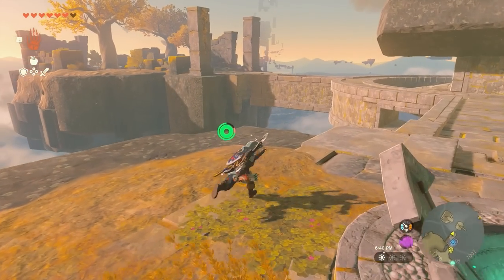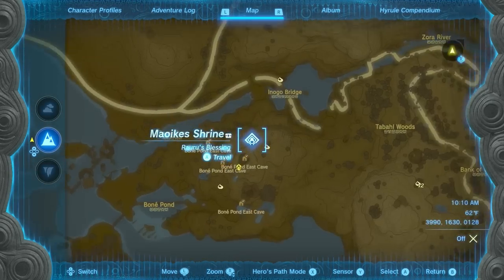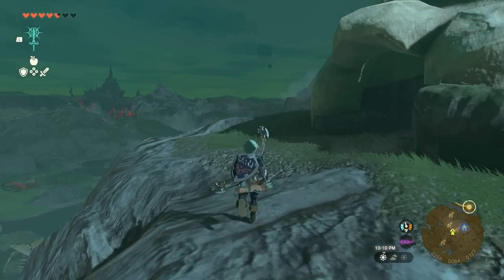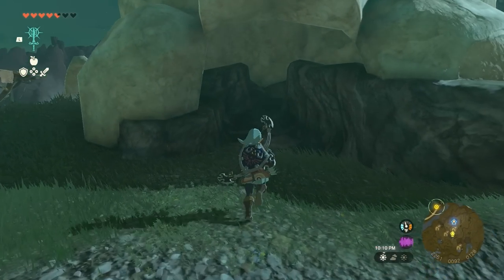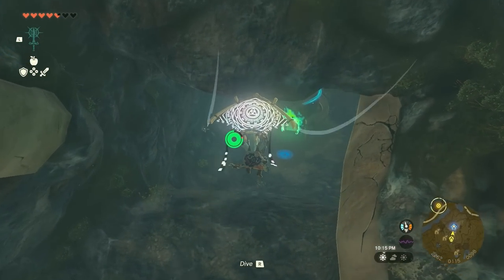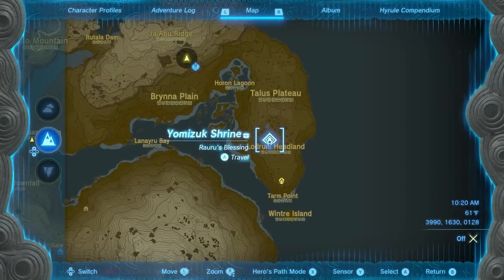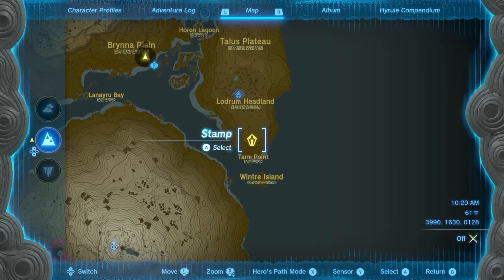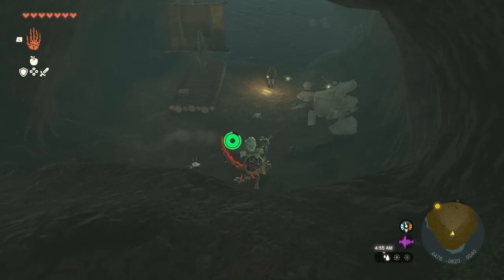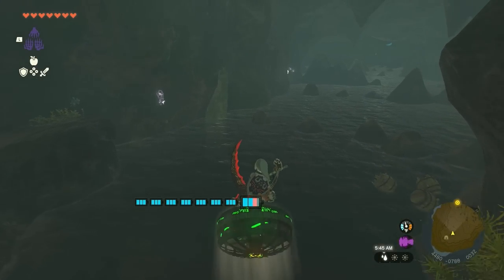Diamond number three is located in the Mauikis Shrine, southwest of the Upland Zorana Skyview Tower. It's within a cave, and the easiest way to reach it is by landing on top of the cave, then entering through the giant skull. The shrine is to the north once you drop in. The fourth diamond is at the Yomazuk Shrine, located within a cave on the east coast of Hyrule. The cave's entrance is on the south side of Lodrum Headland near Tarm Point. Drop in and find your way across the waterlogged cave to reach this shrine.